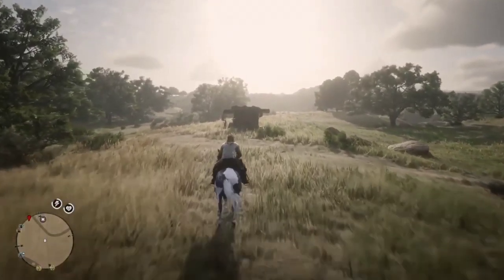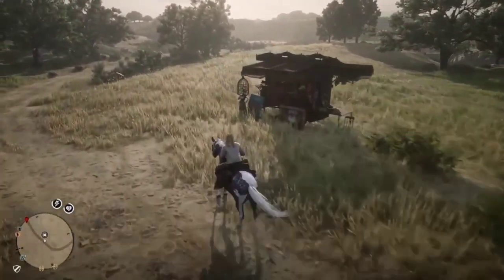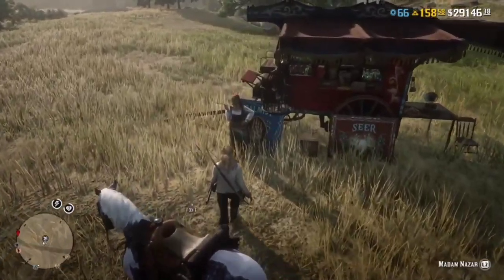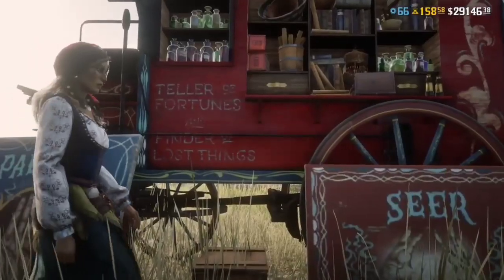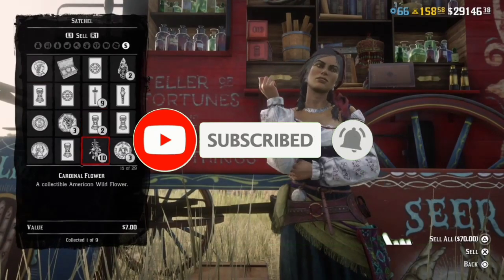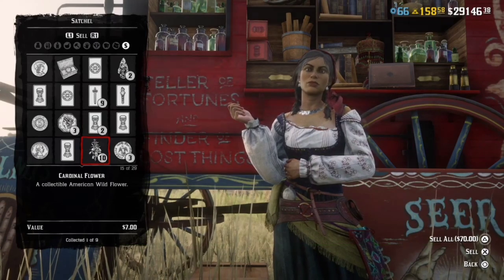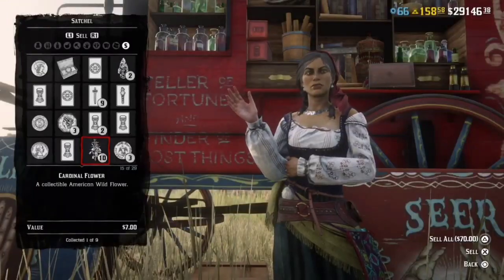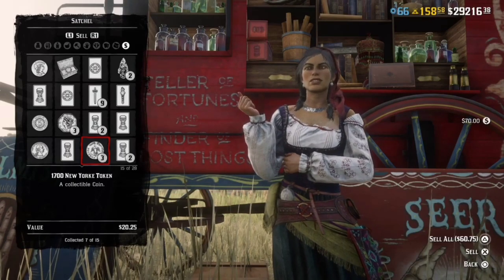Welcome back to another Red Dead Online video. Today I'm going to be showing you bros that have the moonshine role and the collector role how to duplicate some wildflowers really quick. The wildflower we are going to be duplicating is the cordinal flower. We're going to be getting 10 of those, which is going to give us $70 — they're seven dollars a piece.